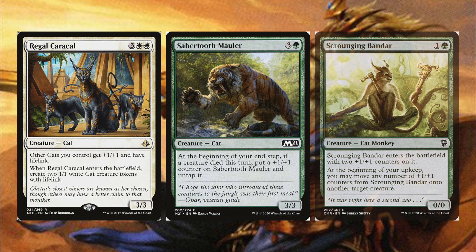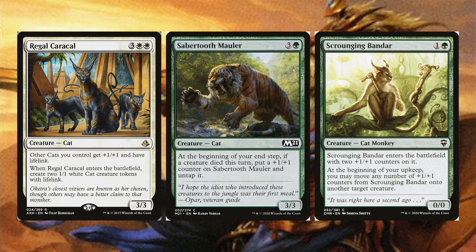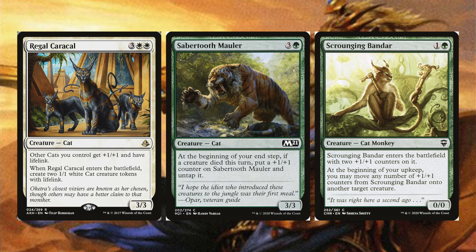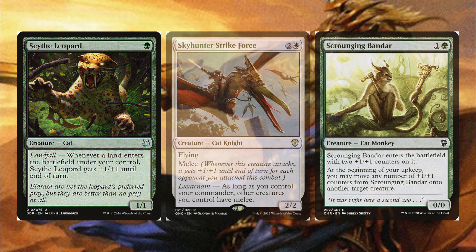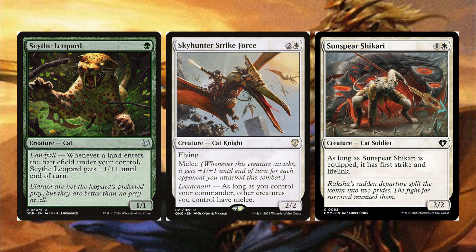Regal Caracal gives other cats plus one plus one and lifelink, and when it enters creates two 1/1 white cat tokens with lifelink. Sabertooth Mauler at the beginning of your end step, if a creature died this turn, puts a plus one plus one counter on itself and untaps. Scouring Sandworm enters with two plus one plus one counters, and at the beginning of your upkeep you may move any number of counters from it onto another target creature.